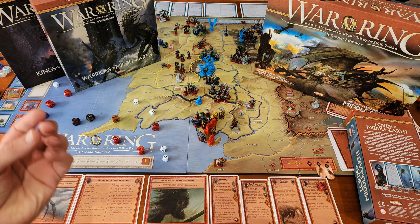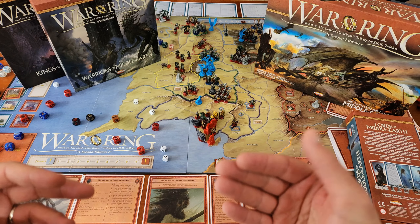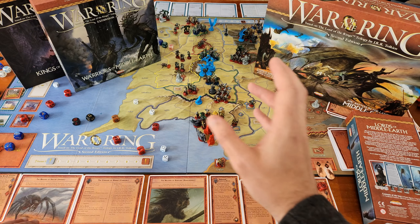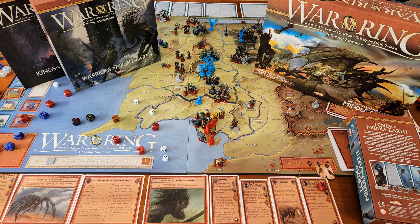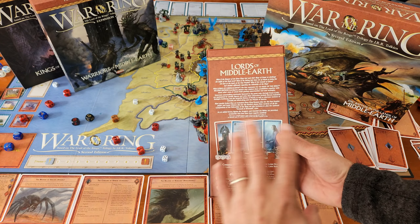These new dice effectively give you an extra action on your turn when you bring these characters in. I should mention I typically play as the Free People's Player, so I have far more familiarity with these expansions from that side. For the Free People's Player in particular, this expansion adds Galadriel and Elrond, the potential to bring in extra dice, plus some revised rules around Gandalf and the Fellowship, including optional rules for alternative Fellowship companion capabilities. The Elrond, Galadriel, and Gandalf special rules and dice are probably the most distinctive feature of this expansion.